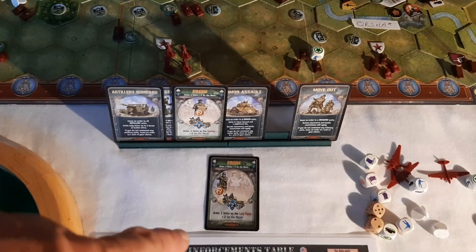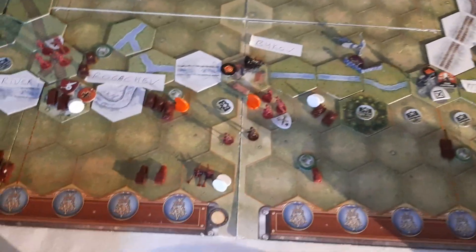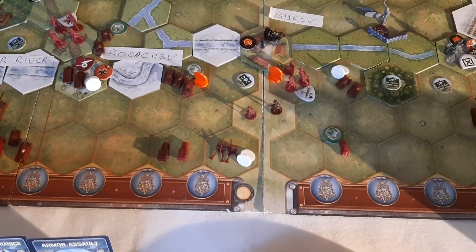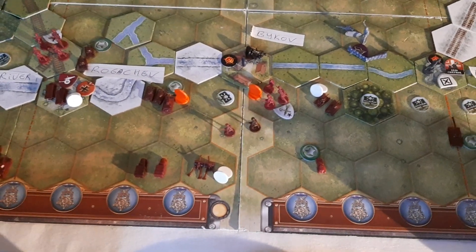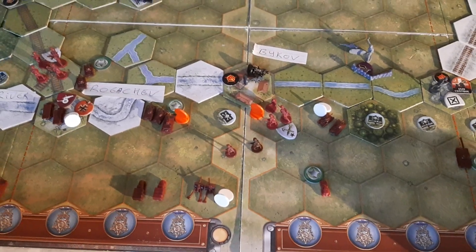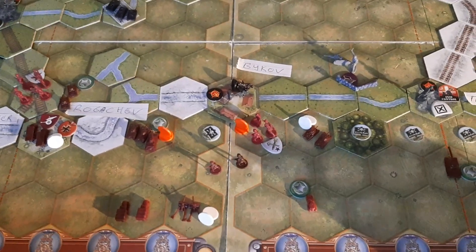In the center, they played two units on the left and two on the move, which basically made for a strong push. Combining two cards that way to really join units from two boards into a single thrust is definitely an option when you have multiple breakthrough boards side by side.